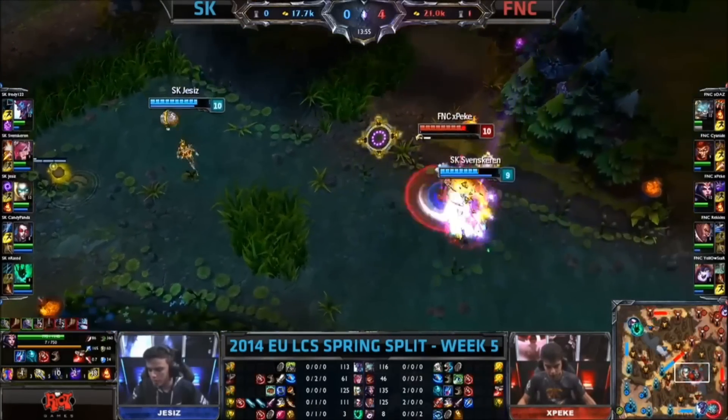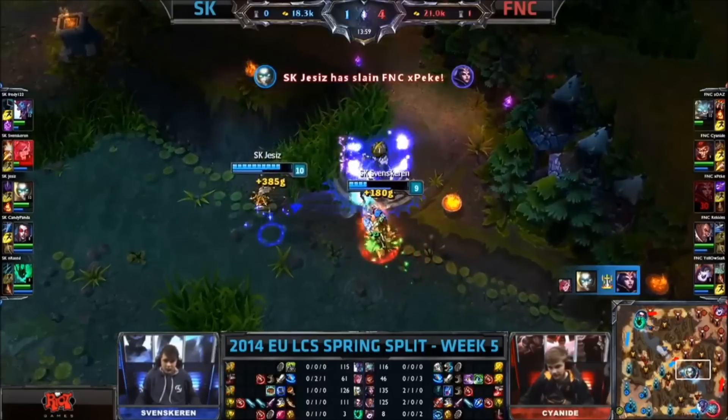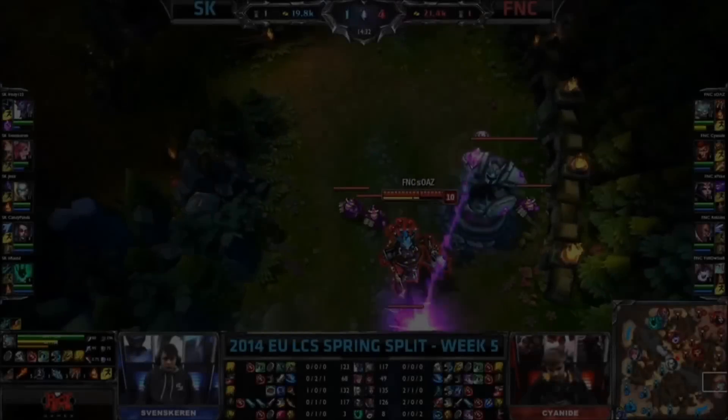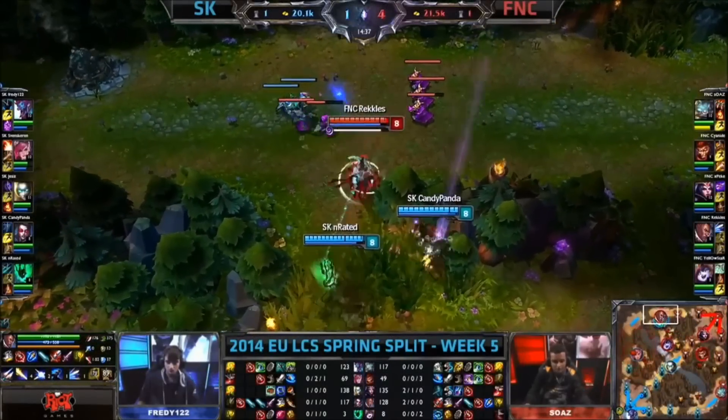Being in the right place at the right time — I think that's a very important one from this. And Peke going in towards Svenskeren there. He is out of mana here; I'm not sure he'll get away. There's a shot away from Jezus, and he takes out... Meanwhile, Soaz comes back into lane. He has now fallen again a little bit behind Freddy, but he's got a wave to work.